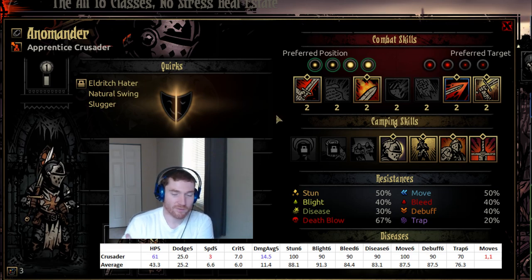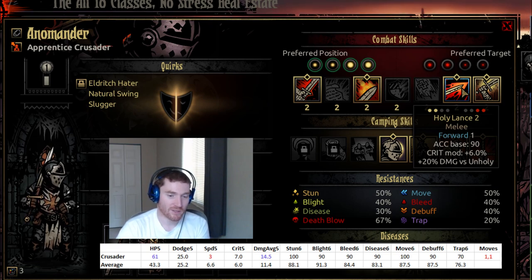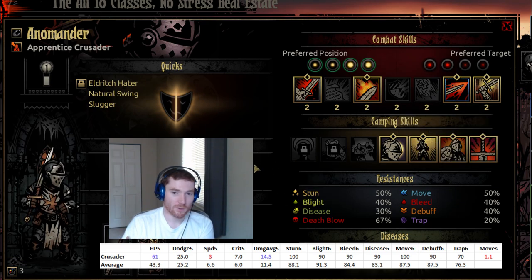There's a little bit of a redeeming feature for that, which is Holy Lance — if you're in position three or four, you can move one forward and attack position three or four. But that is still fairly situational, as sometimes there is no target in position three or four, and that one move can become a problem sometimes. So, a bit of a slow character overall.